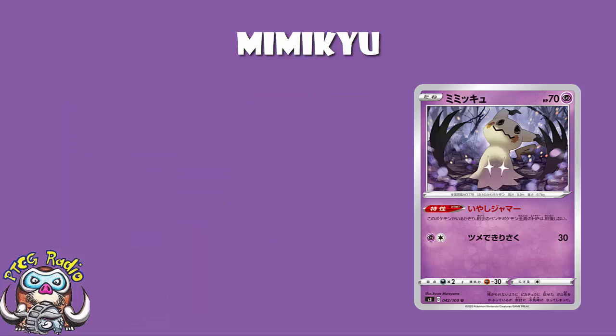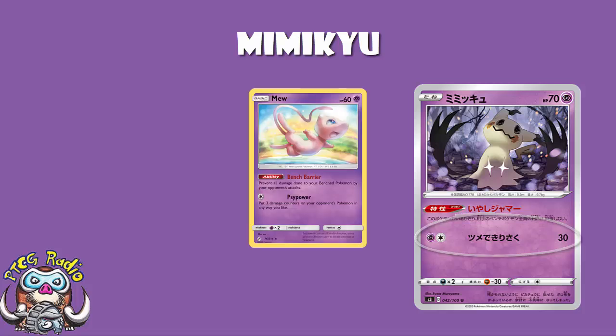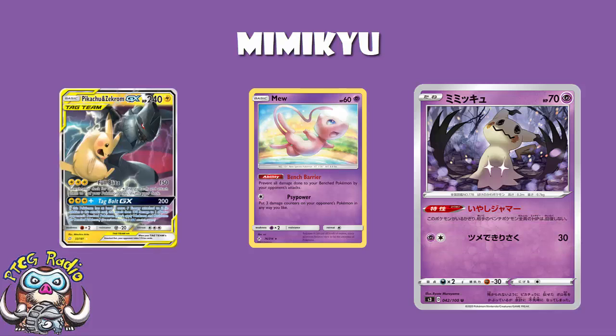The attack is not any good here either — two energy for 30 damage. Bear in mind Mew is a basic Pokémon that protects your bench, which is really good especially with Pikachu and Zekrom running around, and for one Colorless energy — one energy, not two — it drops three damage counters anywhere you like, so it doesn't all have to go on the active Pokémon and doesn't all have to go on the same Pokémon.